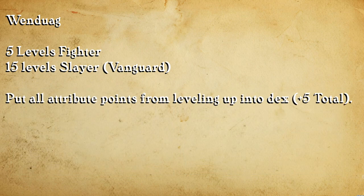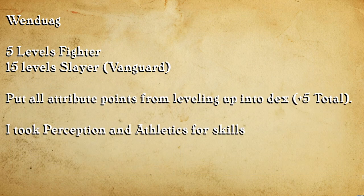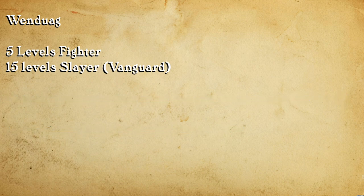For skill points I invested them into Athletics and Perception. I chose Perception because it's just always useful. Athletics is a pretty good pick for Wendwog too because she's got a decent Strength score and doesn't have to wear heavy armor, so she doesn't get the armor check penalty on Athletics checks. That makes her a really strong candidate for the person in your party that has to invest in Athletics. When you get attribute points from leveling up, just throw them all into Dexterity.